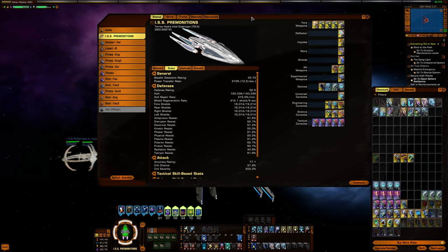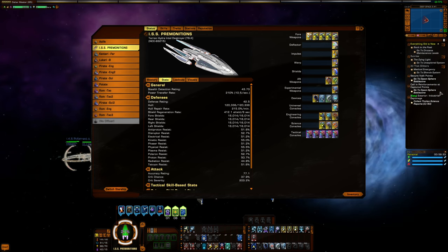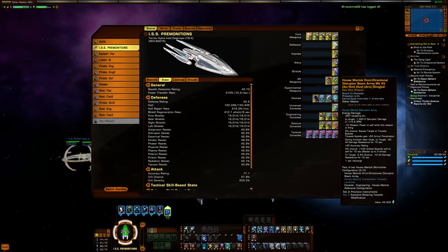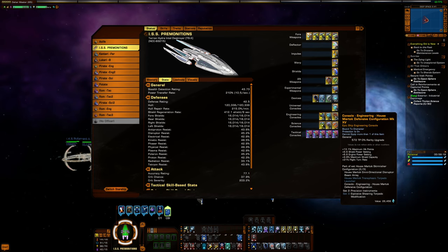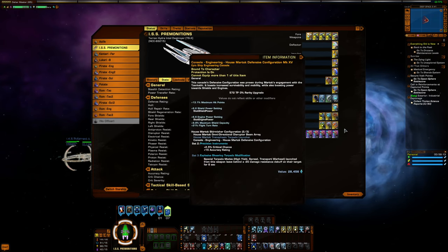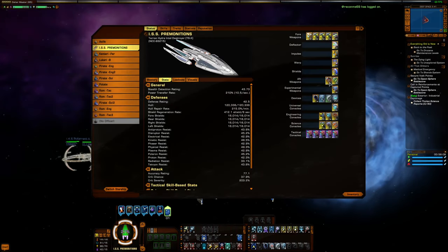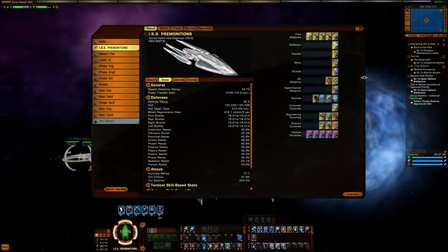Next I have the three-piece competitive set — no surprises there. Most people have already formed their opinion about what set they're running. In the aft, since I'm using disruptors, I have a standard Omni disruptor from the exchange and a Martok disruptor from the mission. The Martok disruptor forms a two-piece with its console, which gives extra power, HP, turn rate, and the two-piece bonus is extra crit chance and accuracy — a pretty good free set.